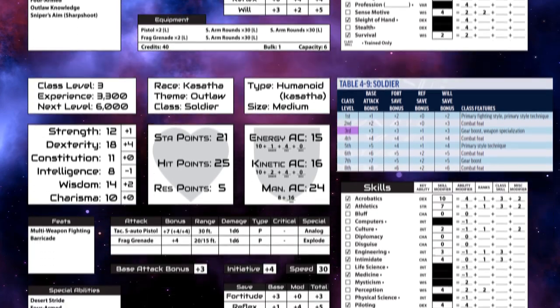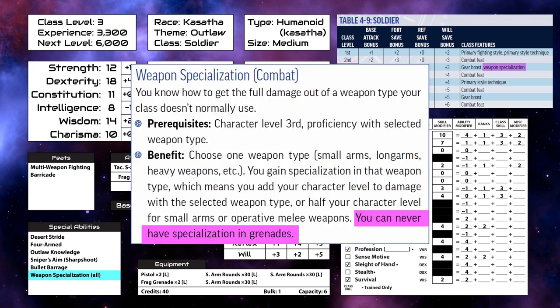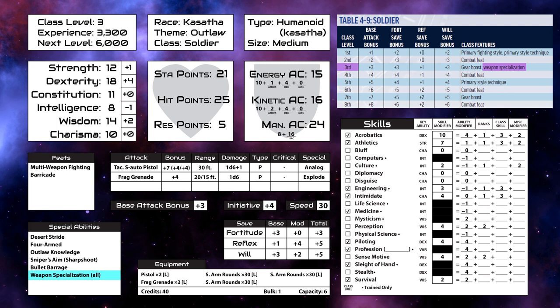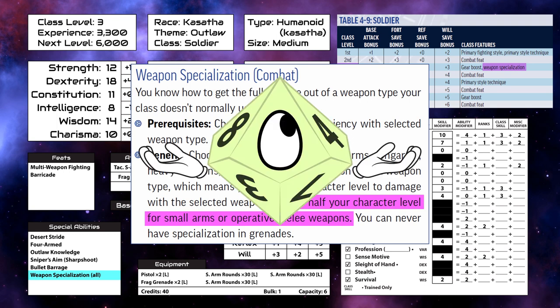Now on to level three. We gain hit, stamina, and skill points. Our base attack bonus and reflex save go up. We get a gear boost, which is a soldier ability that gives a bonus when using a particular type of gear. And we are going to take bullet barrage, which gives a plus one bonus to damage with projectile weapons, and increases by one every four levels. We also gain weapon specialization in every weapon in which we are proficient, except grenades presumably, which grants a damage bonus equal to our level, or half level on small arms.